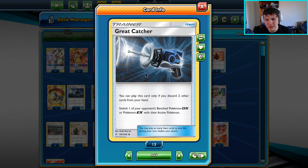Another addition: I'm running two Great Catchers over four Custom Catchers. It's just more efficient slot-wise — two is less than four, so we get plus two spots. Great Catcher is also a one-of play whereas Custom Catchers require two. I'm not fully convinced this is the better way to play it and might put Customs back, but right now Great Catchers have been working fantastically.